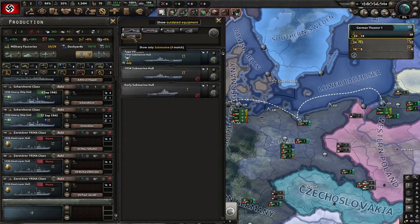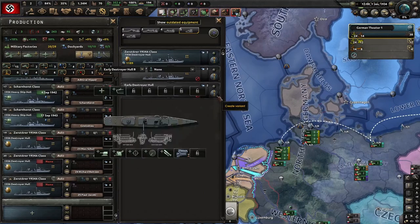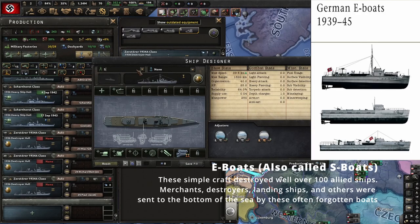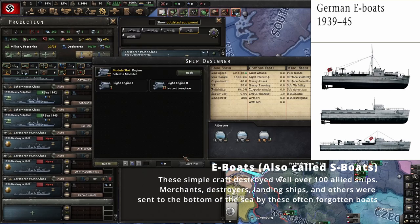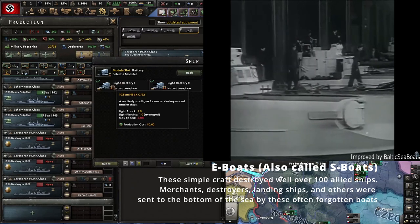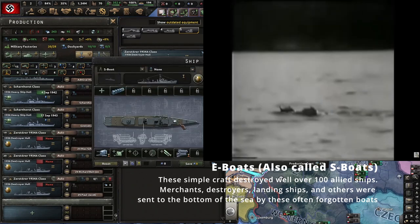I know that submarines are very powerful, especially once you get to the level three hulls, and I do start stepping up production of subs at that point. But you're going to waste a lot of manpower in sunken level two subs. You need to worry about protecting your own coastline, and a cheap way to do that is with mines. So first thing I'm going to build is a little speedboat kind of thing — engine one, force a gun on here, and mine rails. That's it. Basically all you need.